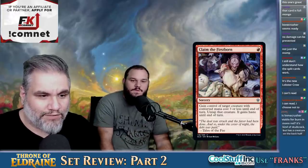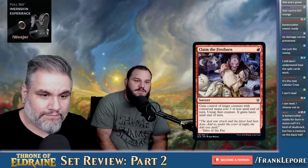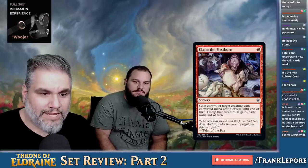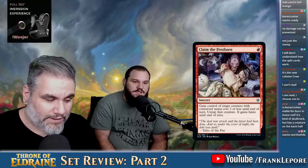Claim the Firstborn — one mana. Gain control of a creature with converted mana cost three or less until end of turn, untap it and it gains Haste. It's just a Threaten for one. That's cool — it's a cool ability for one mana. Something we haven't seen. I think Bone Crusher is reliable for burn and mono red — if they ever try to kill it, they're taking two, so it's just another burn spell.